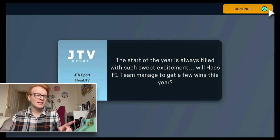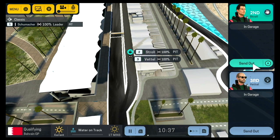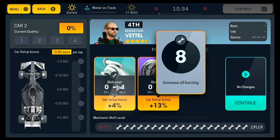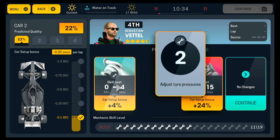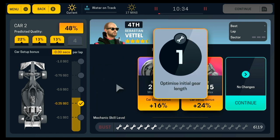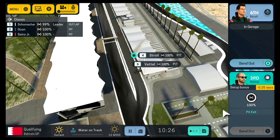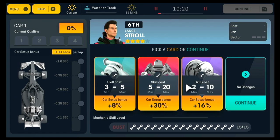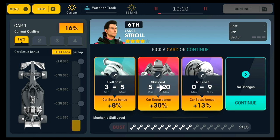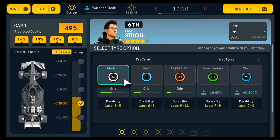Whoever's writing for JTV Sport needs to be fired because they clearly don't watch F1. Let's dive into qualifying - we get to see the cars on track for the first time. We're going to send out Sebastian Vettel first. I did start to skip through qualifying in the 2020 modded save, but for now it's the first race so we're going to do this properly. I love seeing the other cars out - I think there was an Alpine in there.